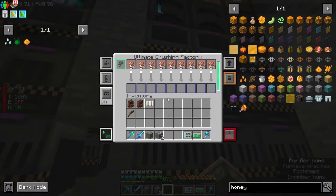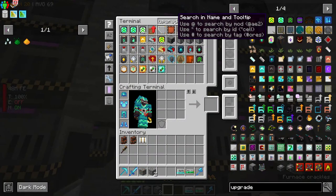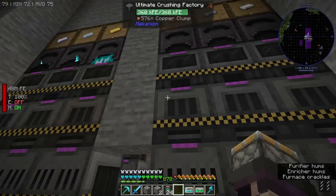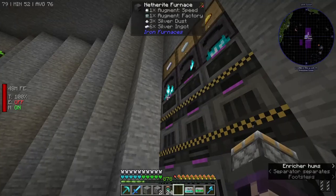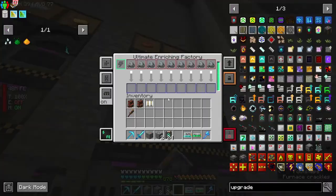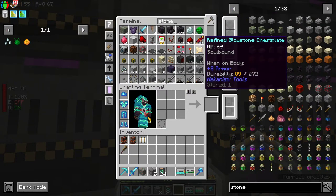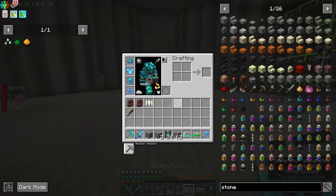Now we're pushing these harder. Man, I am missing like a few things here. It's not like I really care about copper, but be nice to have all of these running. It looks like they're able to keep up with power — the modular routers thing is doing pretty well, which is fantastic to see. I'll definitely have to use that a little bit more with entangled blocks being so expensive.